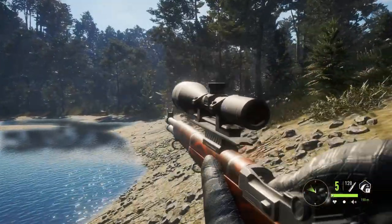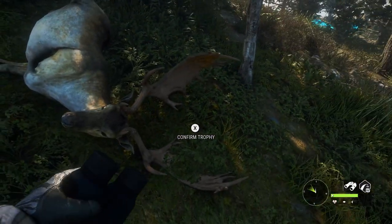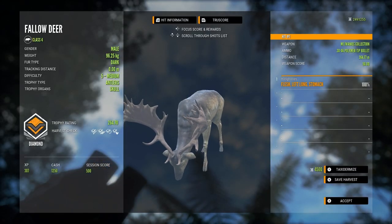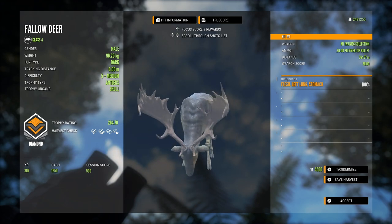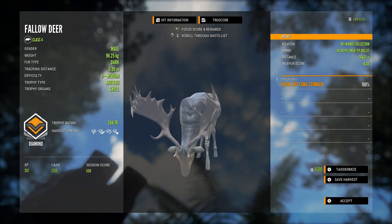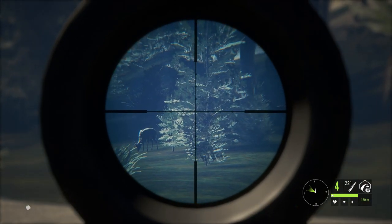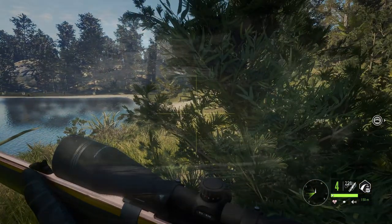This one here was another from my single player grind and I took a very long shot. I thought let's just try it and see how it goes, because he doesn't have a huge estimate anyway so I know he's not going to be a 270-plus fallow deer. I actually managed to get him in the vitals at 364 meters — another diamond fallow down from the grind, a 264.70 scoring buck. I was really happy with where that shot went, that's like dead center of the lung. I don't take a whole lot of long shots on potential diamonds, so that was a fun one.